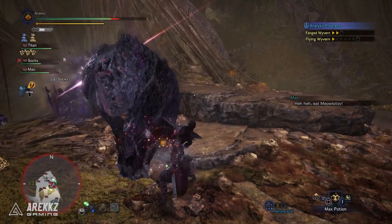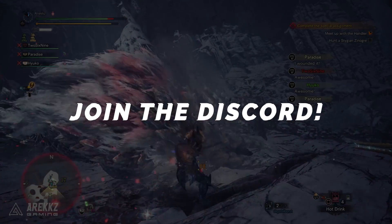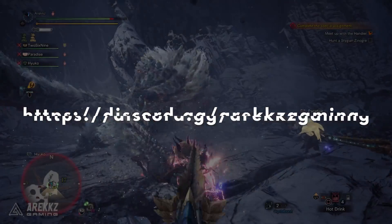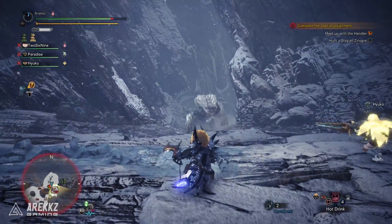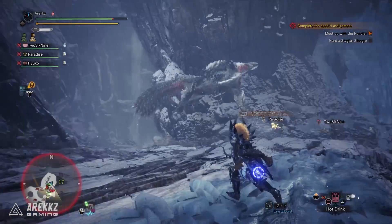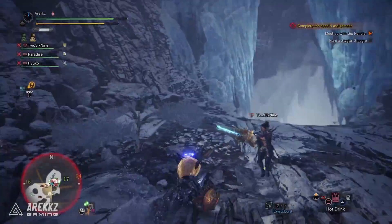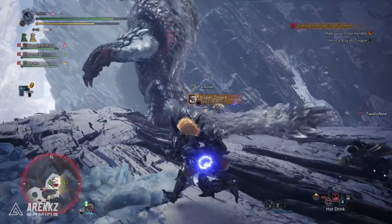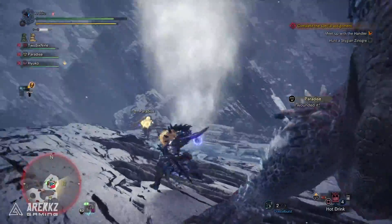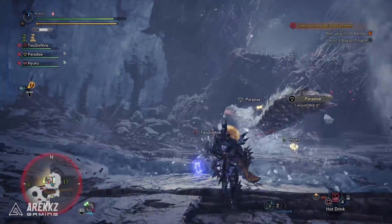Finally, number seven — a cheeky one, but don't forget to join the Ares Gaming Discord. There are channels for different platforms — PlayStation, Xbox, and PC — so if you're looking for people to play with or struggling on a quest, jump in. The link is down below. That's it for now — hopefully you found it useful. Drop any additional tips for new PC players in the comments. The celestial event is supposed to drop next week based on updates from the Japanese Twitter account, so lots of cool stuff to look forward to.